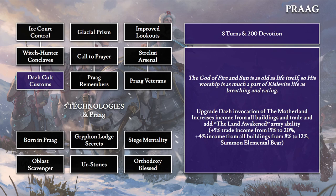Daz Cult Customs takes eight turns and 200 devotion, meeting our final invocation for Daz — the Fire and Sun God who often takes human form. This upgrades the Motherland's Daz invocation, increasing income from all buildings (8% to 12%), income from trade (15% to 20%), and adding the Land Awakening army ability — allowing you to summon an elemental bear for each army per battle during the 10-turn invocation period, which is extremely powerful.